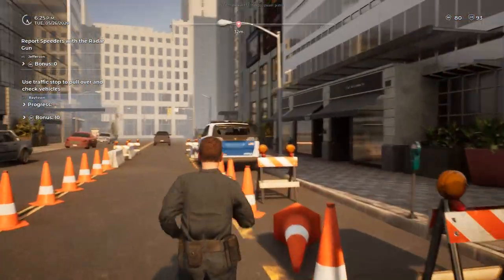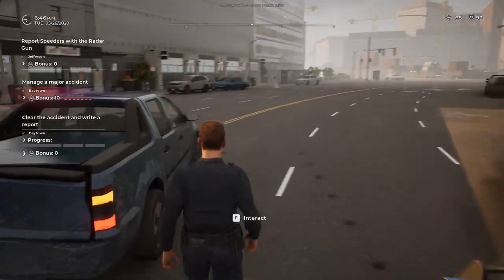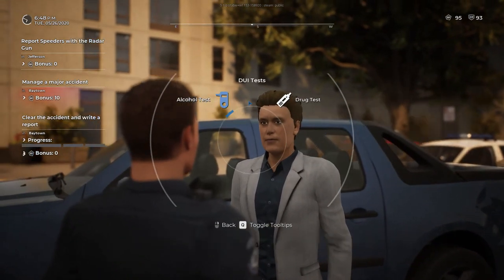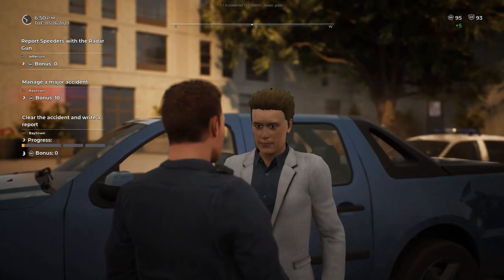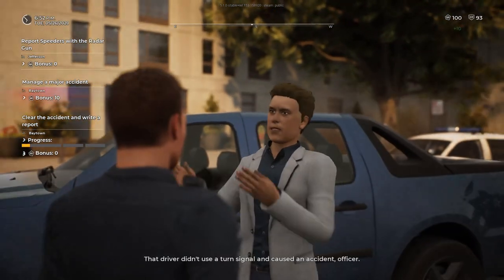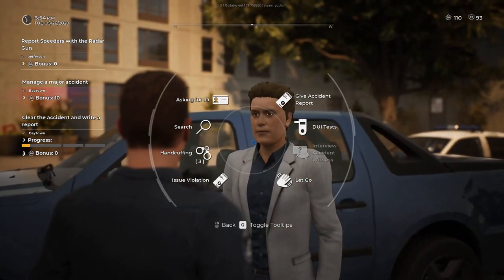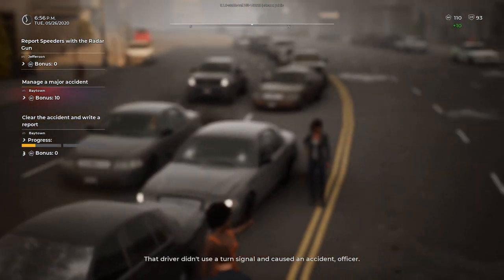I have no clue what I'm doing, and apparently it's a major accident — so let's go do that instead. Let's go see who the guilty party is. Let's talk to you — let's become a detective. Let's do a quick alcohol test. It doesn't look like you're drunk. Let's interview. That driver didn't use a turn signal and caused an accident, officer. Wait, how did the car behind cause an accident without using a turn signal if he's behind? That makes no sense.